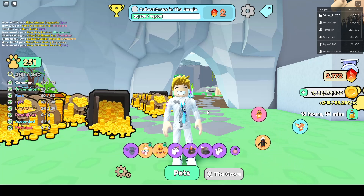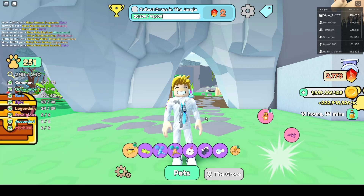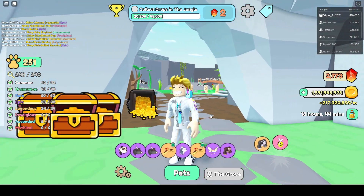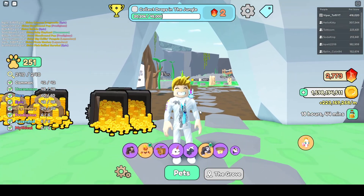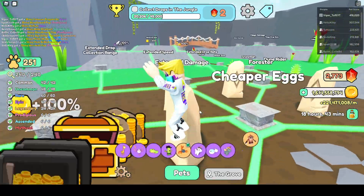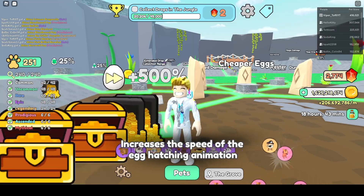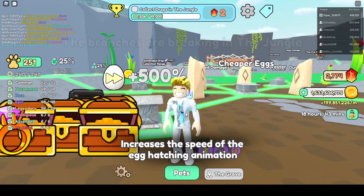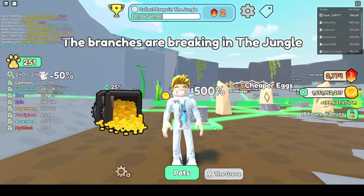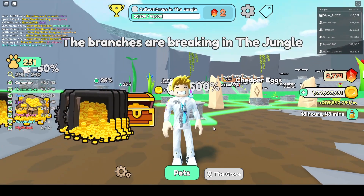What else can you do to make it more likely to get a metallic pet? It is to hatch more eggs. To hatch more eggs, the first thing you have to do is rebirth at least once so you can get into the rebirth area. When you are in the rebirth area, there is one upgrade there that helps tremendously with normal hatching — not the automatic hatching. This is the upgrade you want so that you can hatch more eggs.